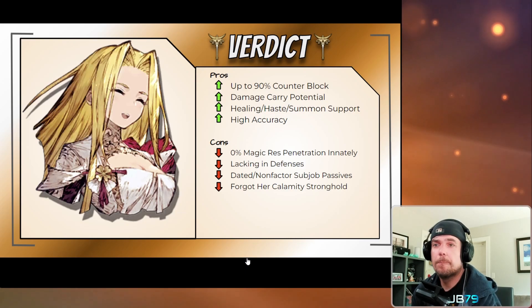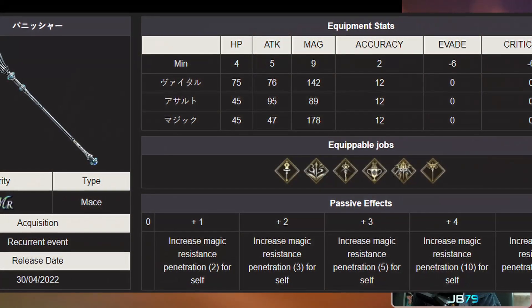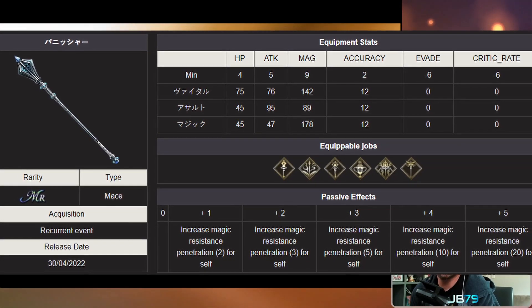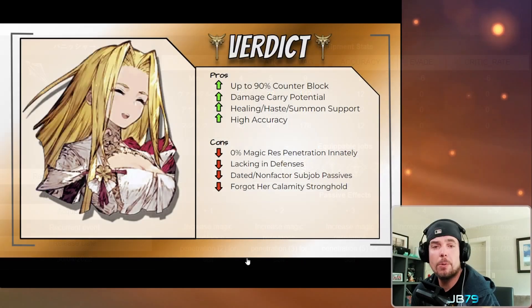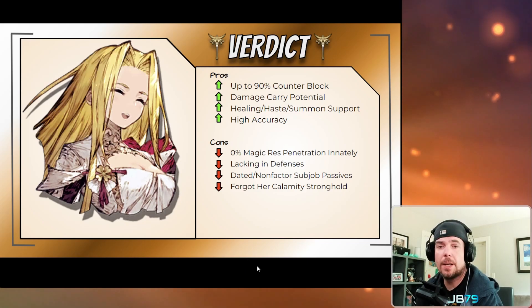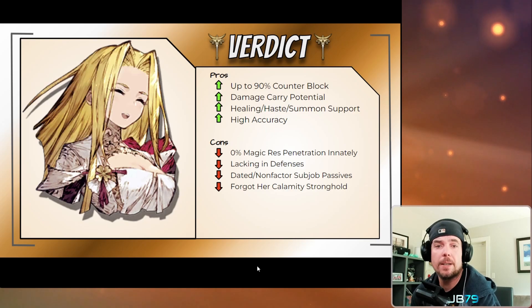What about the drawbacks? The first is her lack of innate magic resistance penetration. In the event that comes alongside Macherie there is a new mace weapon that will provide 20%, but you may also consider a TMR like Garvel's if you're really worried about enemies stacking very high magic resistance. You just need to balance that against wanting her to get off self re-raise and Protect onto the party — definitely a trade-off to consider. The second drawback — a big one — is her lack of innate defenses, centered around her average HP and lack of innate defense and spirit. She'll be particularly wary of enemies bringing pierce damage.